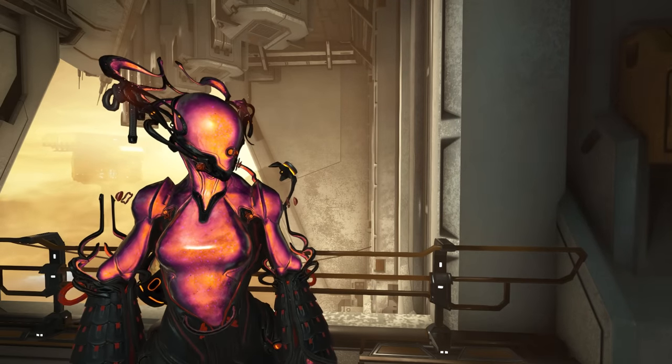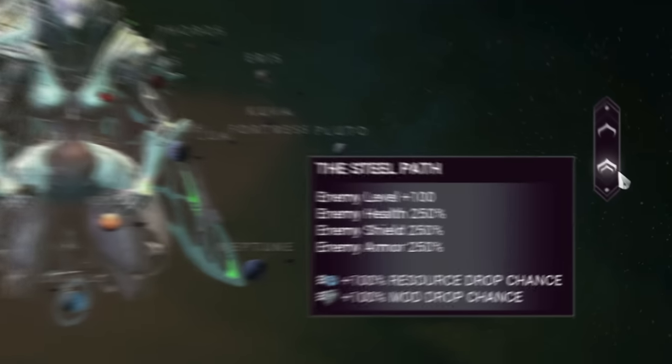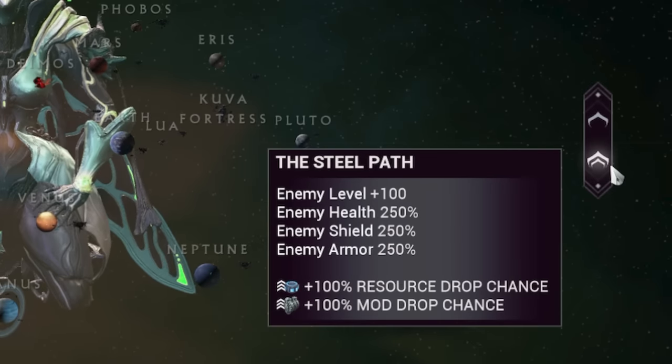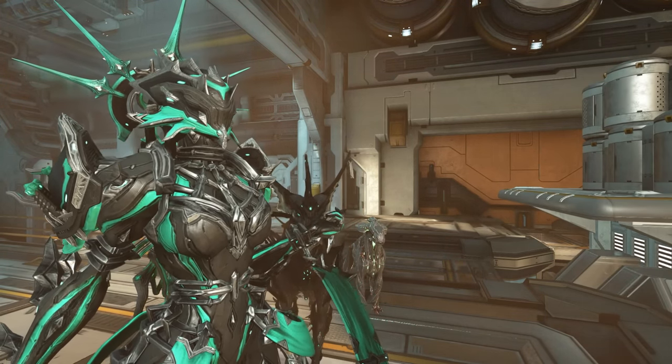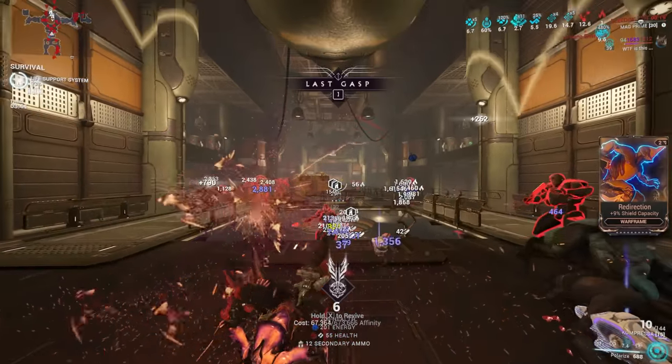Now, what does all this info mean practically? Shield gating is commonly used in Steel Path. It can be used in Star Chart, but you shouldn't have survivability issues when building your frames correctly for the most part. But in Steel Path, we're getting into one-tapping territory, so shield gating becomes very important. There are four ways we can shield gate.